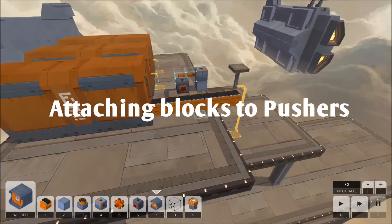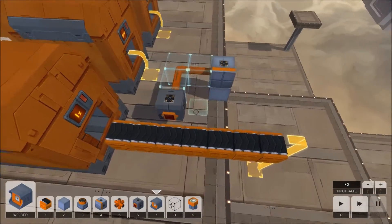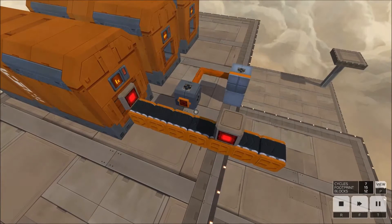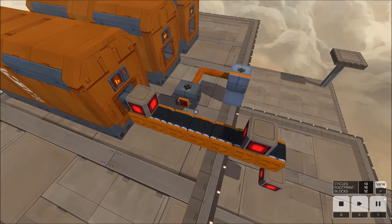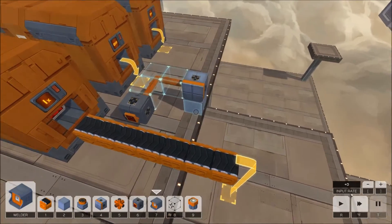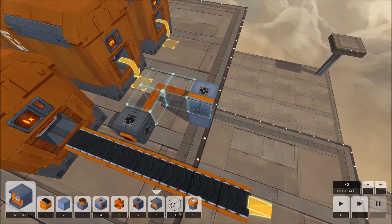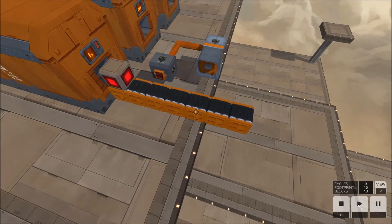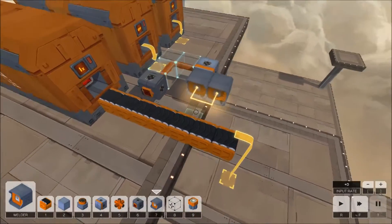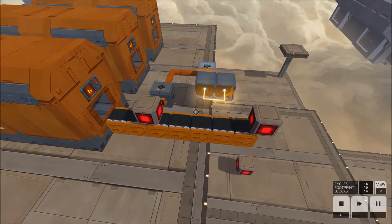The first tip is attaching things to the front face of a pusher or indeed a blocker. Here I have a conveyor belt with a sensor — run it, it's ticking away. The game has no problem with attaching any block to the front face of this pusher, like a welder for example, or two welders. All work fine in the game.